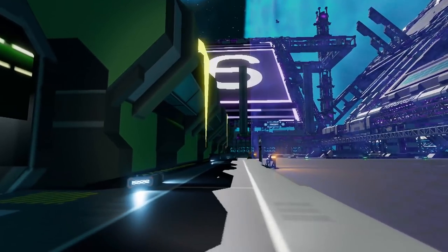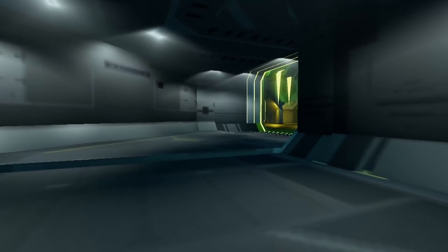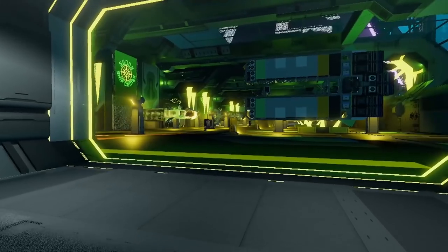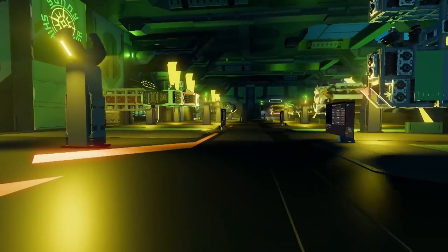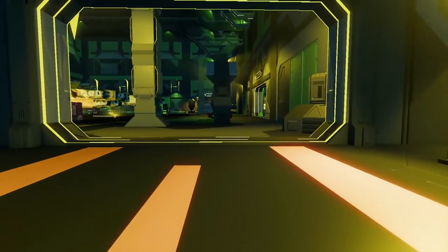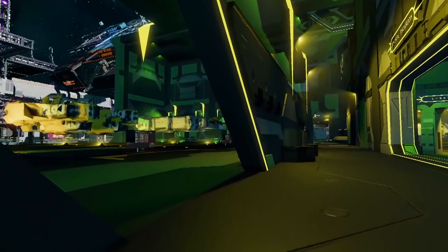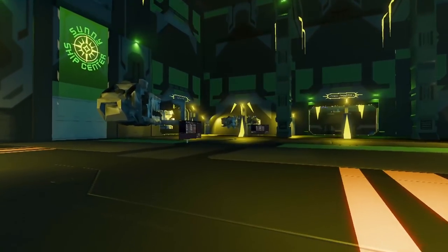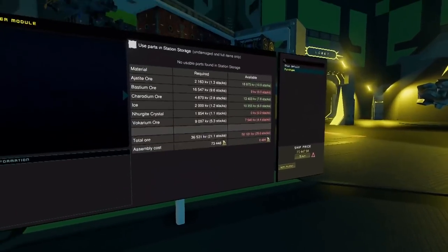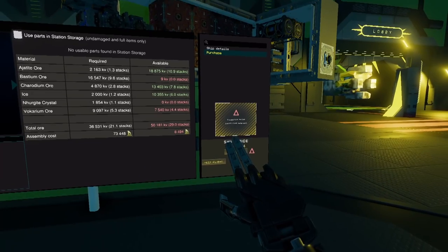Walk in through the left entrance on the landing pads. There are plenty of nice ships, but we're looking for the Laborer. Walk into the center room and here it is. Walk over and click Buy. If you have a voucher, you click Buy and it'll tell you that you can buy it with the voucher.